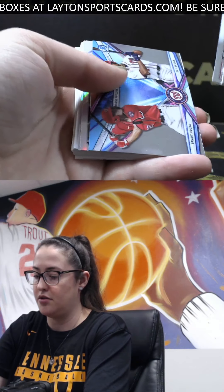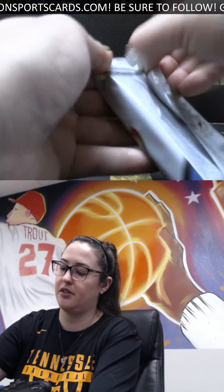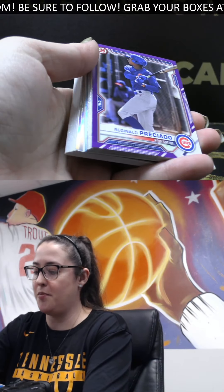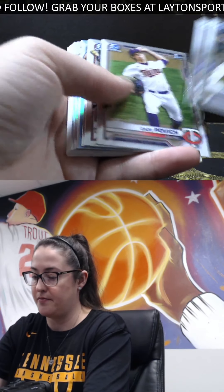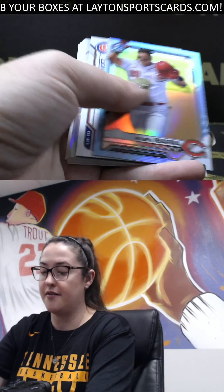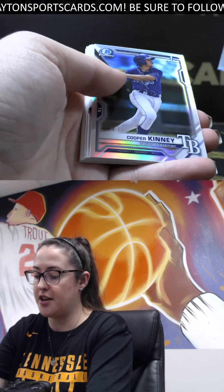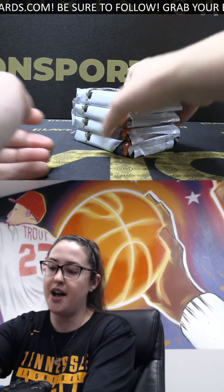We've got a Kai Bush first refractor, Austin Martin, Perez refractor, Peguero refractor. We've got purple to 250 Preciato Cubs, Marcelo Meyer chrome, sky blue first, Ibarra. We have Christian Hernandez out of 250, Cubs nice, Jackson Wolf first refractor, and a Cooper Kenny first refractor — nice one there as well. Turns out to be a nice little box here for you, Arlo.